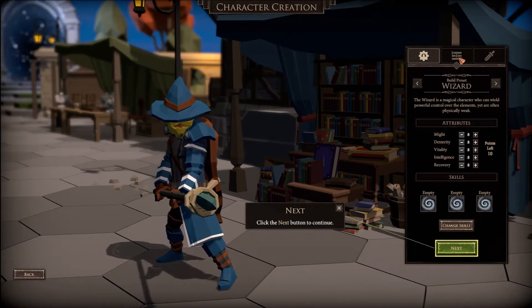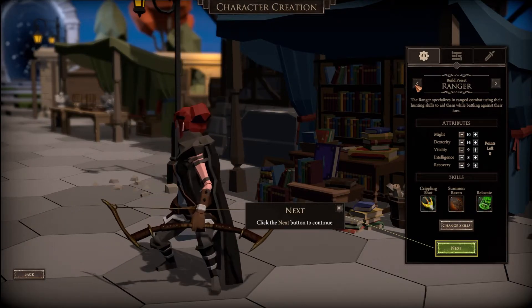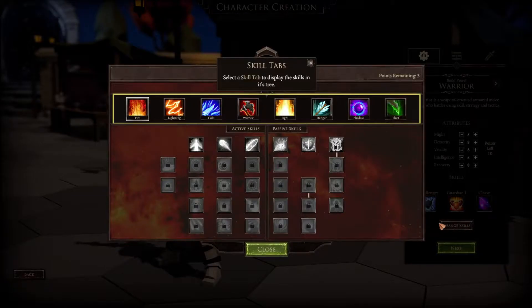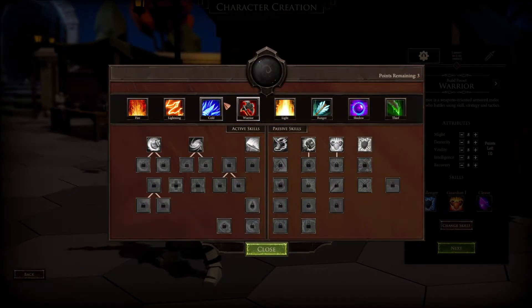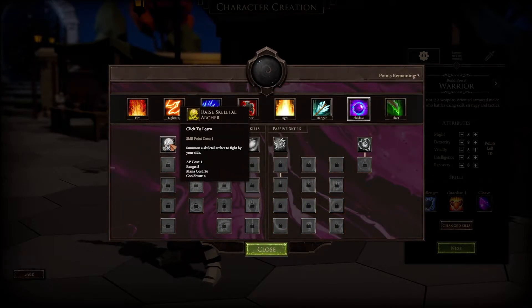Now let's look at the stats. I'm going to do a warrior and deduct everything, building out my own character. I'll start with the skills first. We could make a warrior as a base - passive, active - we have three skill points. We could go shadow route, a thief route, ranger route. We can make a healing warrior like a paladin, a shadow knight, or maybe even a battle mage type thing.